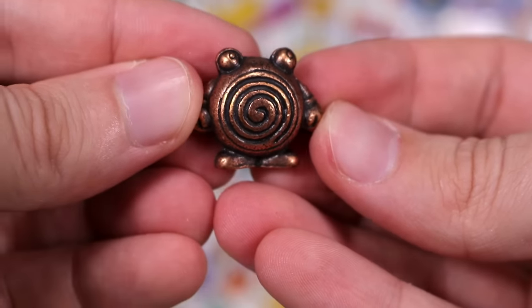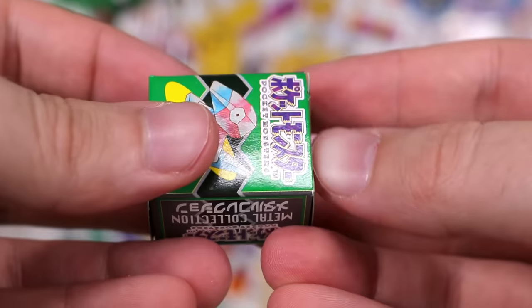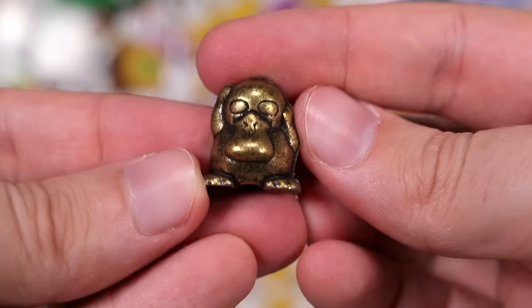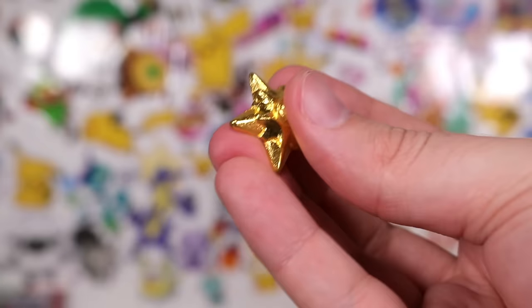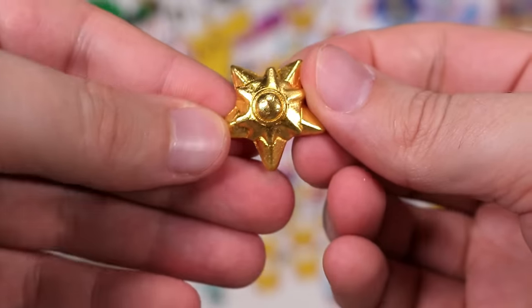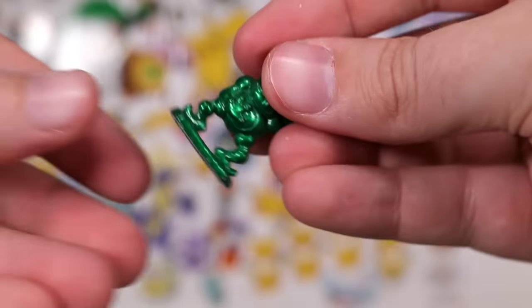Speak of the devil — we're looking for you, Poliwhirl. I feel like the dark purple Squirtle family line is something special. We have a Psyduck — no pupils. And I feel like the pink Koffing is special. That looks really cool — you could put any of these on a necklace or a piece of jewelry of some sort. They hang and look nice.